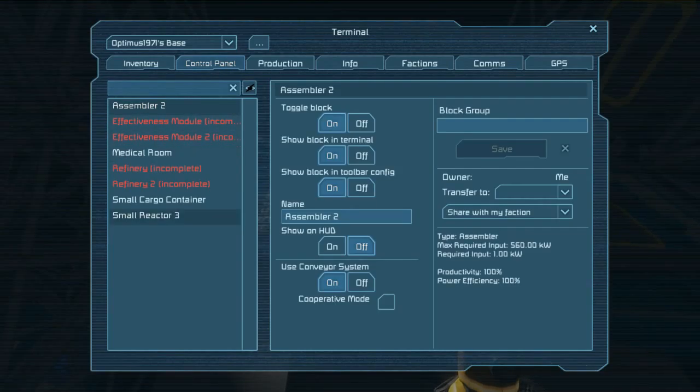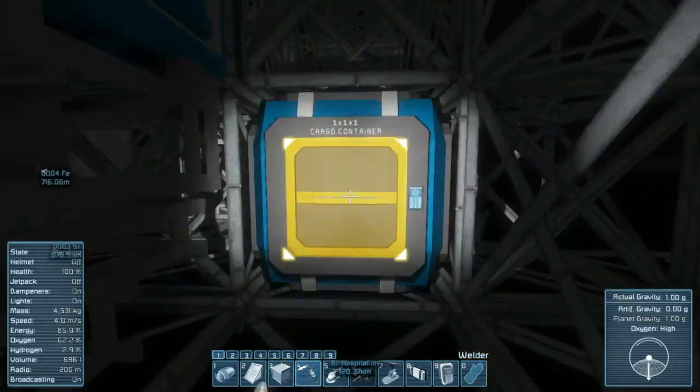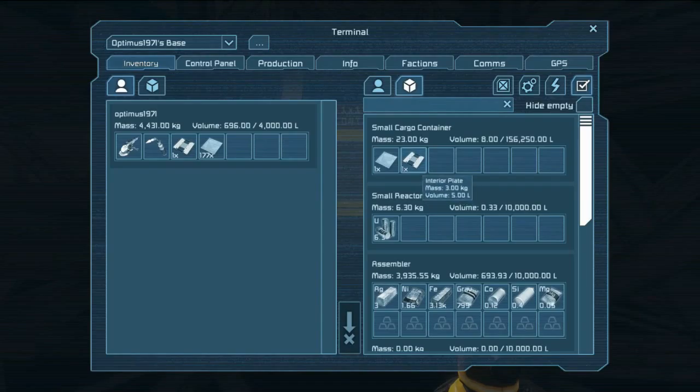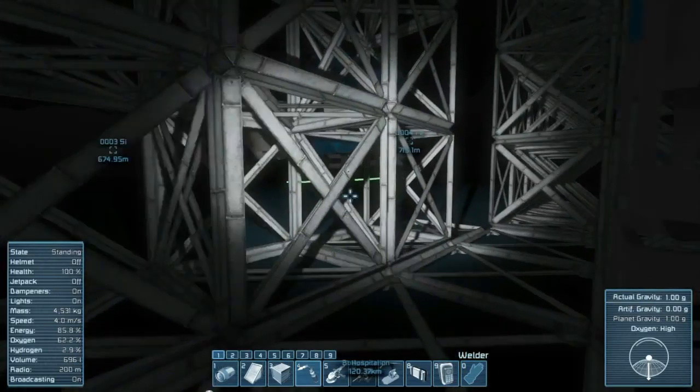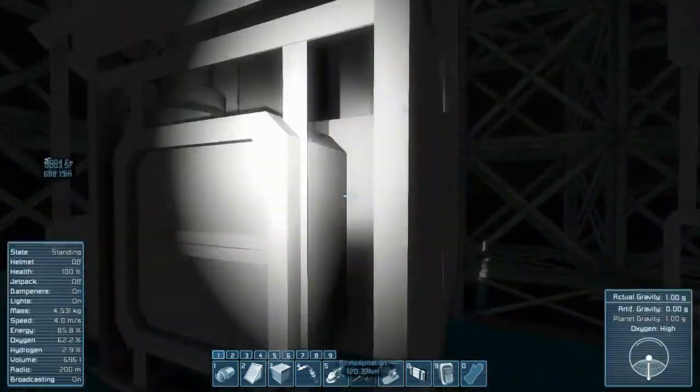Close out of the terminal and go right back in — you'll get terminal access from anyone if you can get the yellow glow on any of those. Now it says 'Optimus 1971's Base' — now that's mine. Going through the control panel, I'll go ahead and turn off the assembler. You can also rename the assembler to whatever you want. Turning that off since I have very little power. Now where is my refinery?